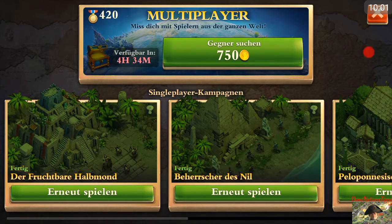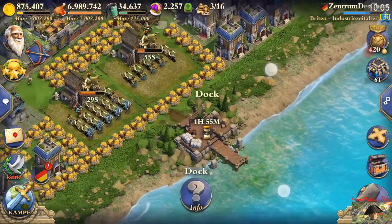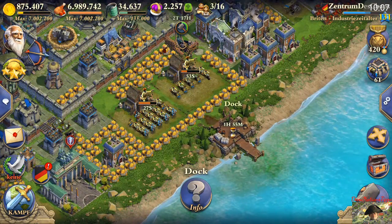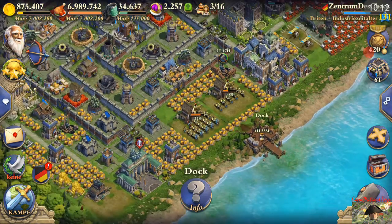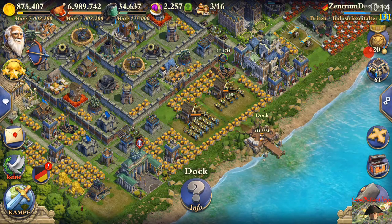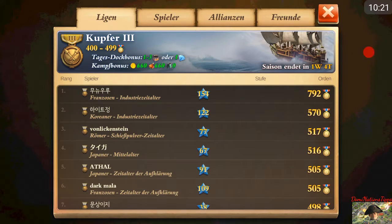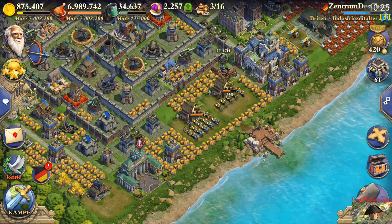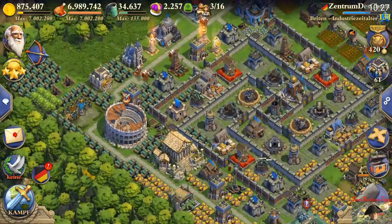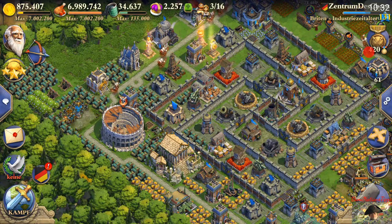Another way to get trade goods is your league boat and your victory chest, which can give you some trade goods. The boat comes every 22 to 23 hours depending on your research stage and gives you a specific random amount of trade goods depending on your league bonus. But that's not something you can easily influence, so what recommendations can I give you?